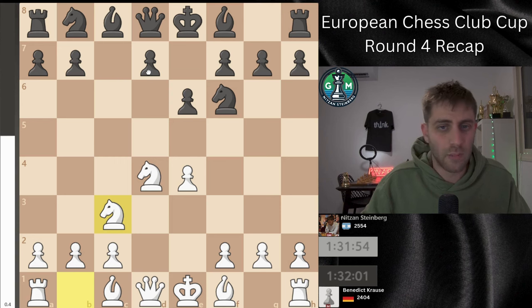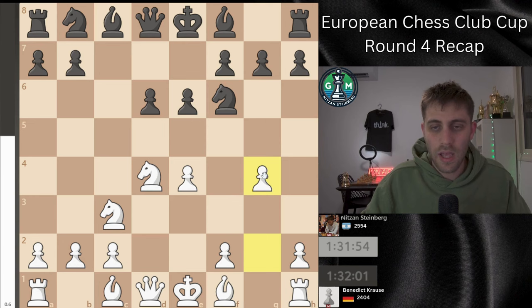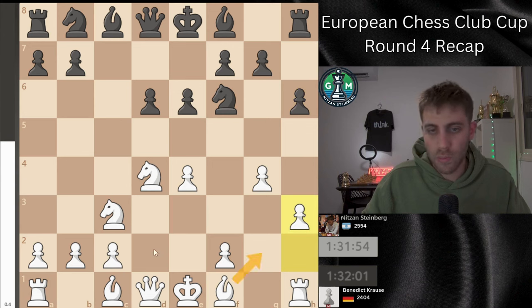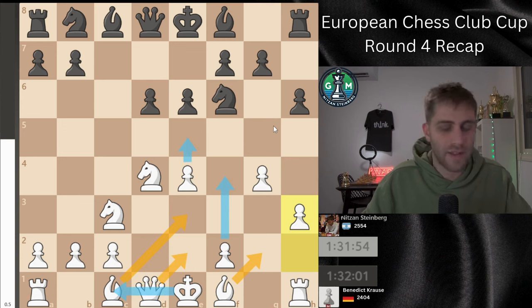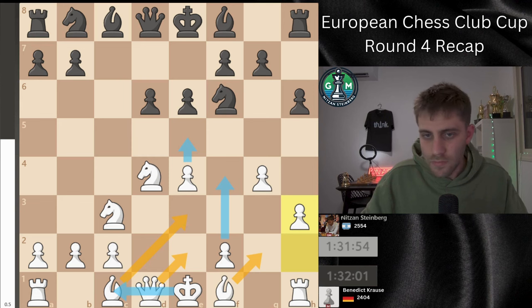There is another option to play d6, but here g4 — the Keres Attack — with g5, h4. Black should play h6, but here the move is h3 with the plan of Bg2, Be3, Qe2 and long castle with f4, e5, and it's a very good attack for white with the initiative. So the Keres Attack is also really strong for white.